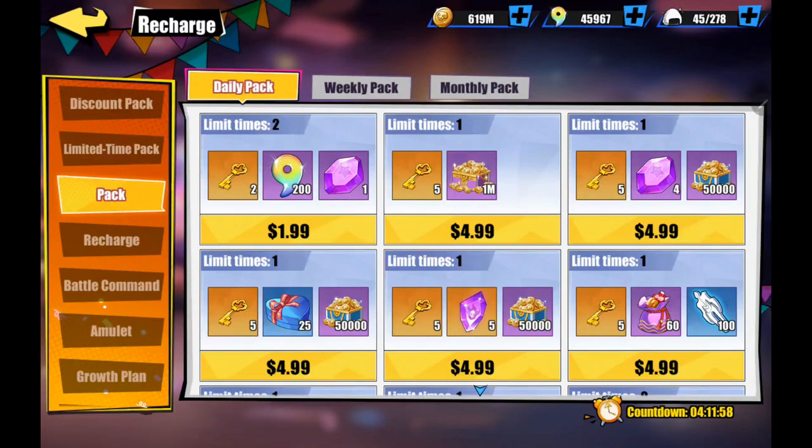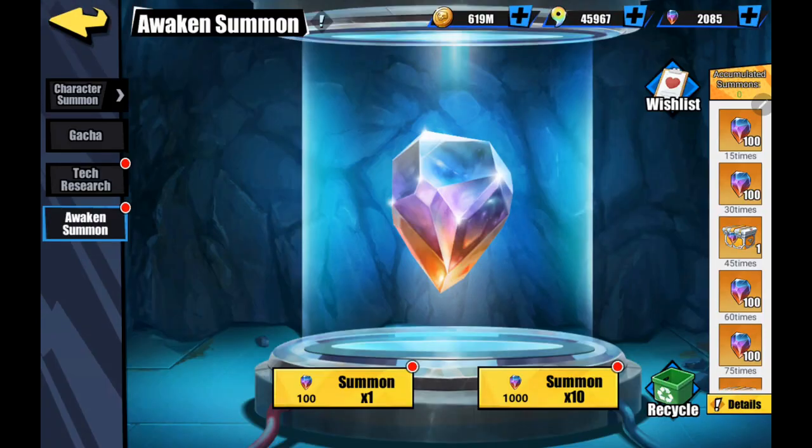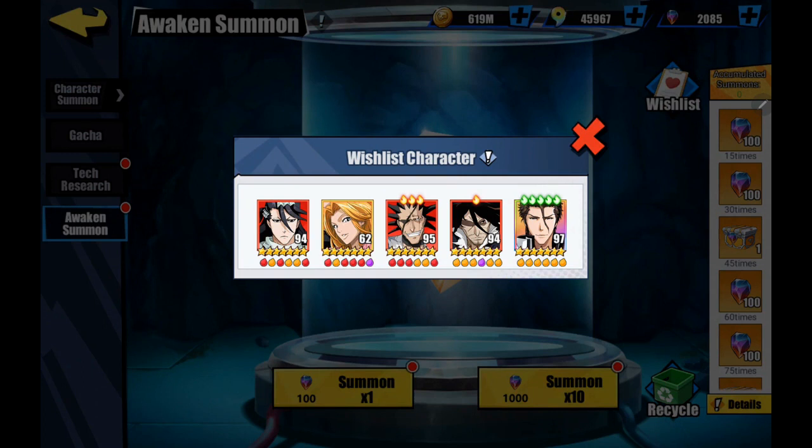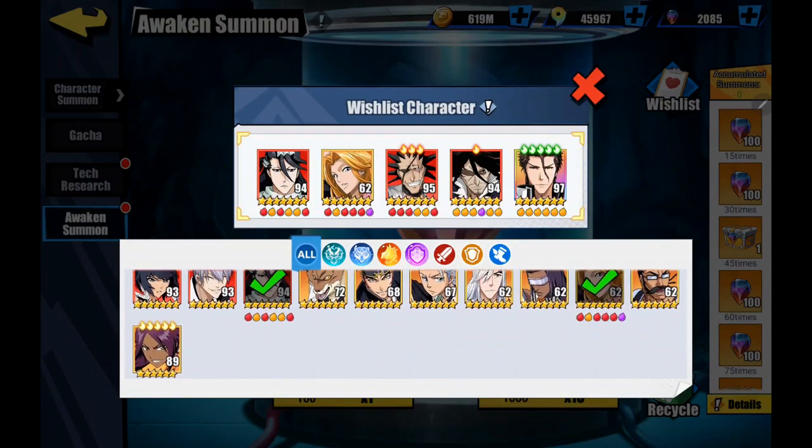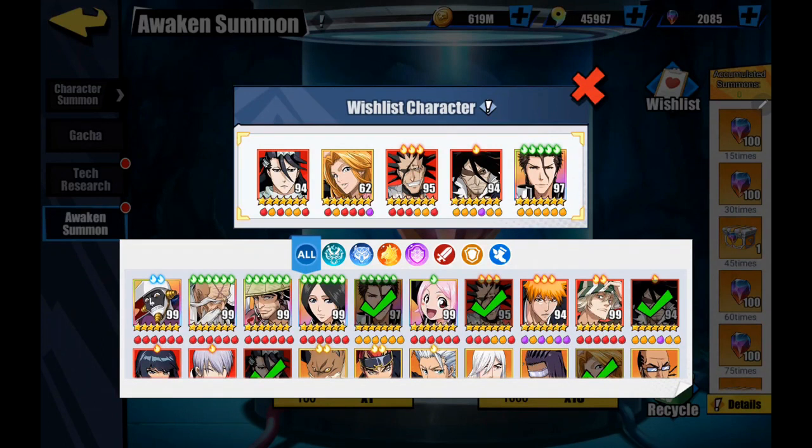There's a weekly pack and monthly pack that I wouldn't recommend, but the daily pack's a pretty good deal at five bucks if you want to spend. They've also popped up in a few other event areas. I'm not putting a high priority on it - what I've gotten over the last three to four weeks since it came out is really for testing purposes, to show you guys if it's really worth it. There is a wish list where you can pick five characters or preferred drops.